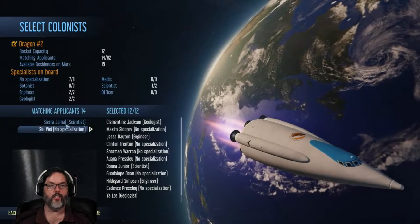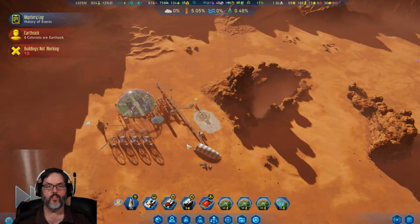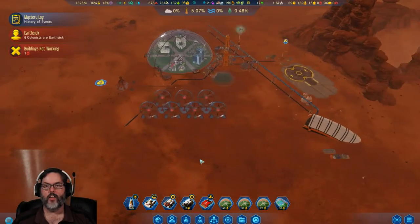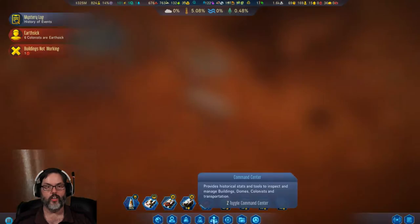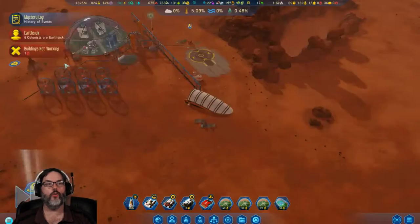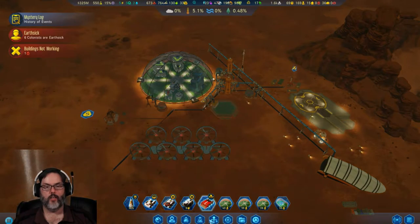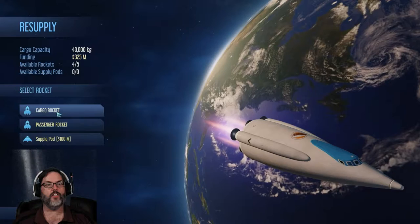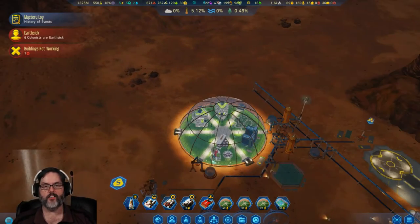Let's go ahead and launch another passenger rocket — we have 12 people that can come. This should not be a split grid, and it isn't — we're plus 109. I've only got 325 million, so we don't want to waste any money on seeds right now.